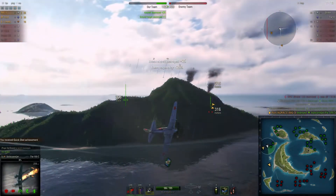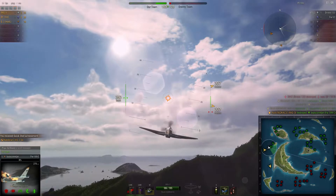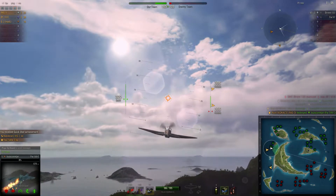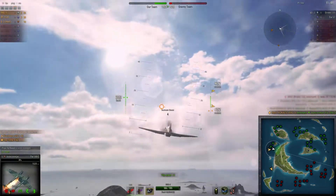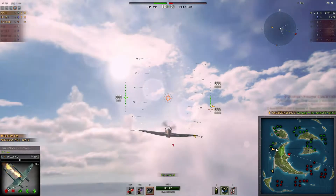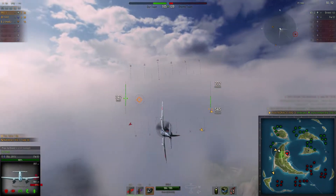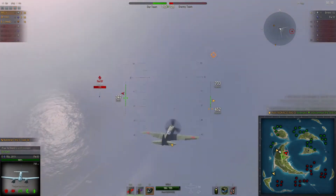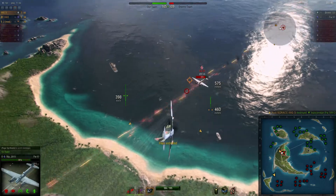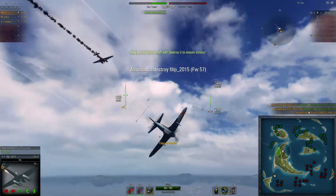We'll finish off this last one. There's just two bogeys left — one of them is that FW-57. We come across him here shortly. I don't have as much firepower as him so I don't want to take him head-on. I put myself in a place where he can just pitch right up into this, that's why I take this approach off to the side. And then my flight mate finishes him off pretty easily.